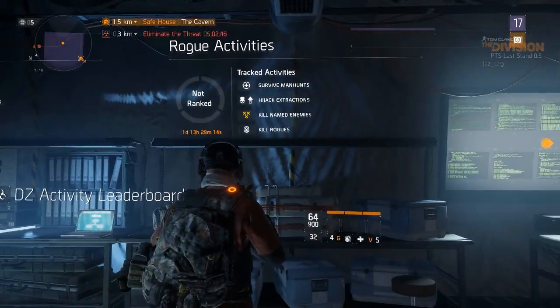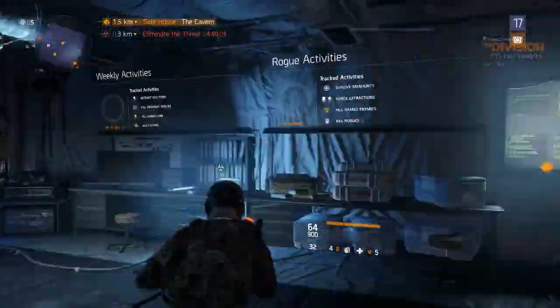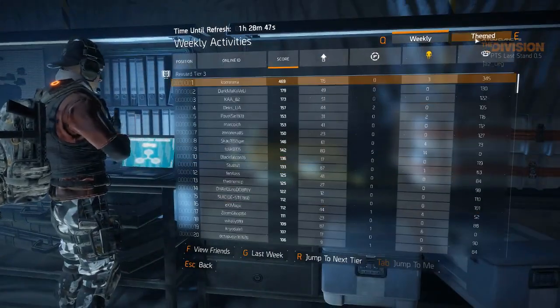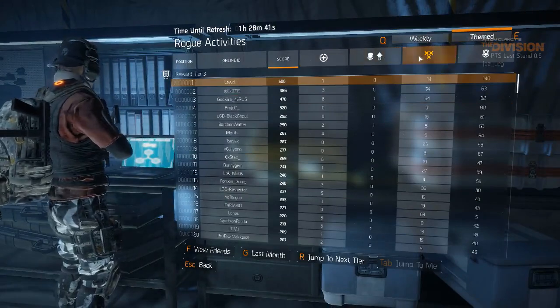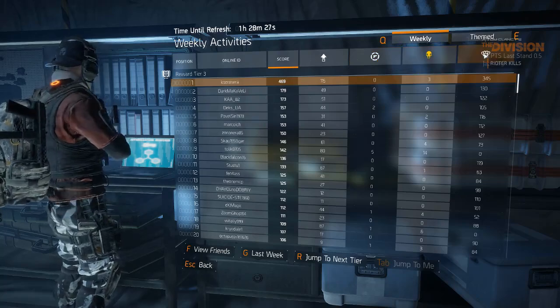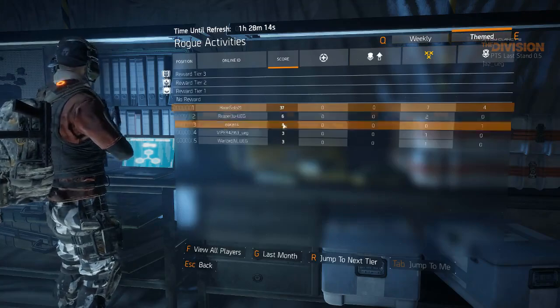I noticed a lot of people haven't shown off rogue activities and normal rewards in the Dark Zone, so I wanted to cover that. You can check world leaderboards, friends leaderboards, and everything you want right inside checkpoints. I just wanted to show that quickly before moving on to the next couple of weapons for this first part of my thoughts on the PTS.